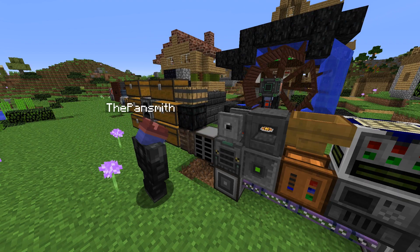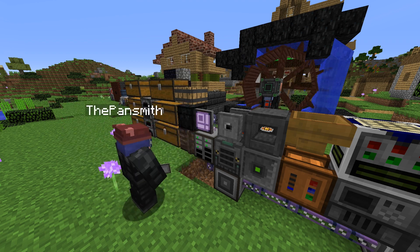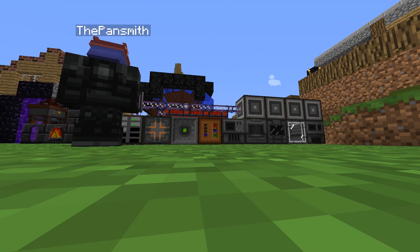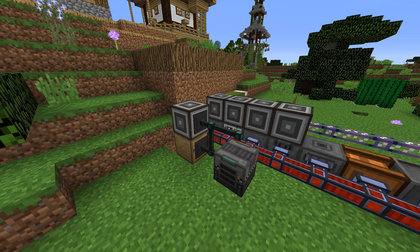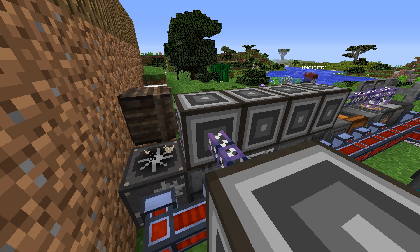Now, with all the machines and parts ready, I set up AE2 and moved everything over to it. I then set up autocrafting and set up recipes to autocraft interfaces and patterns. Following that, I automated the infuser to have circuits on autocraft. After all this crafting, I was fairly low on resources, so I crafted an Actually Additions Crusher to help mitigate that.